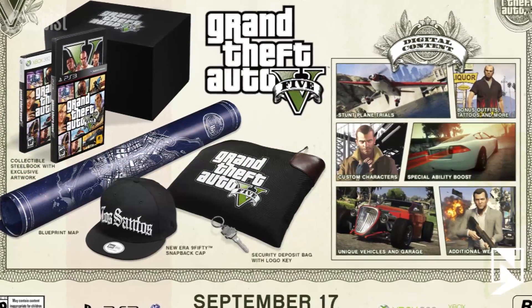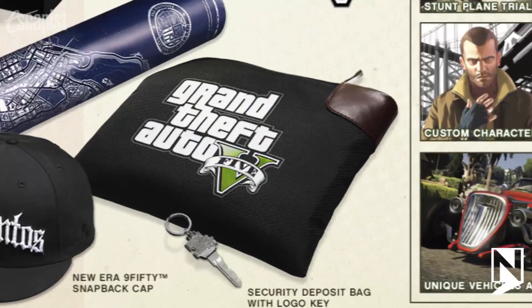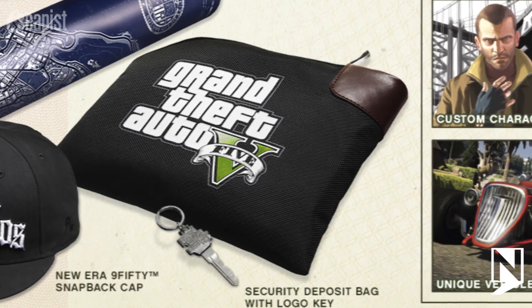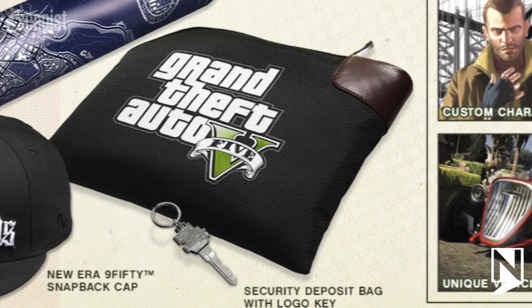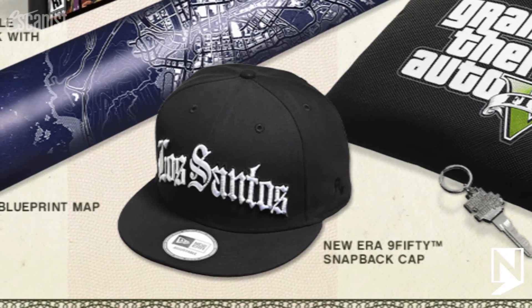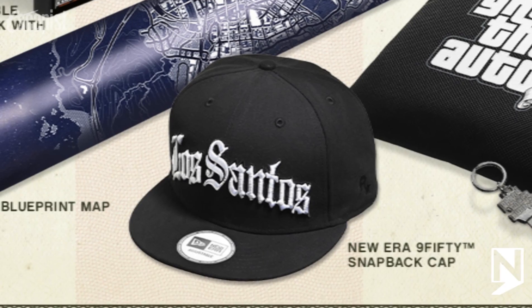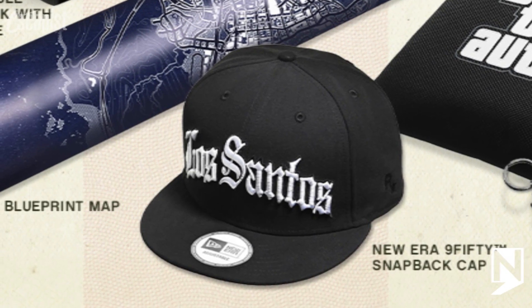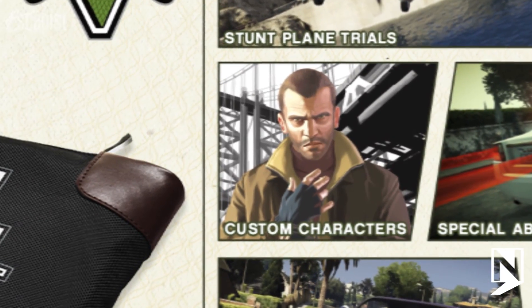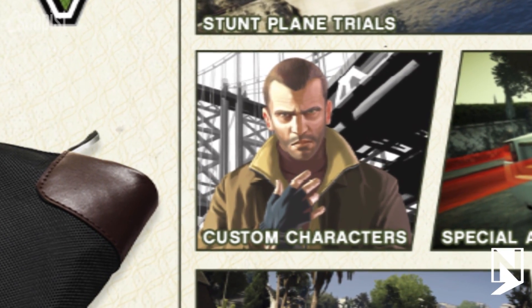The Collector's Edition includes all of that, plus you're gonna get a sweet security deposit bag, complete with a laser-cut logo key to hide your stash of whatever you're stashing. You'll also get a 950 snapback cap that has the Los Santos logo stitched on the front, plus the Rockstar and GTA V logos, and you'll get classic GTA characters to use in the Grand Theft Auto Online character creation system.